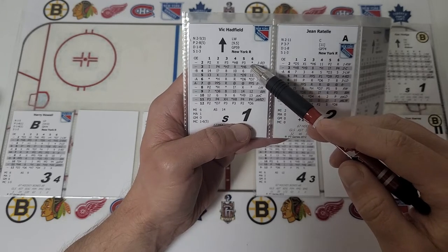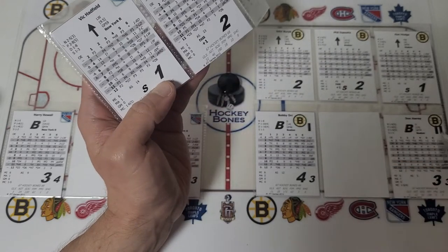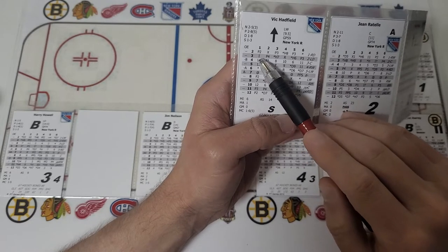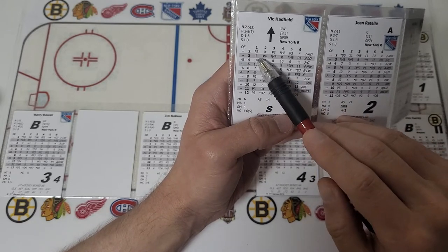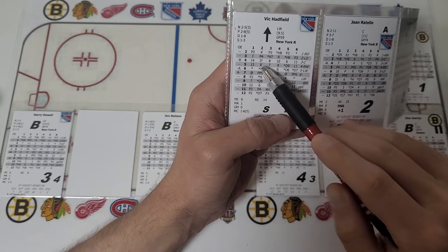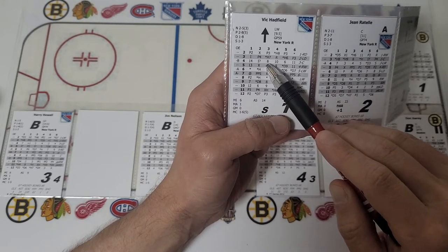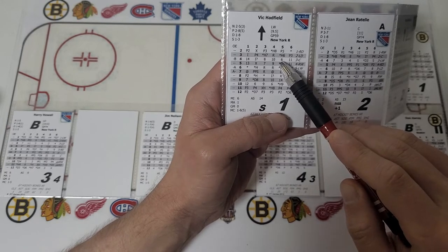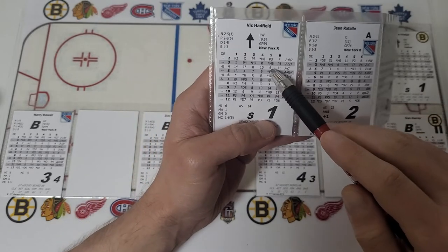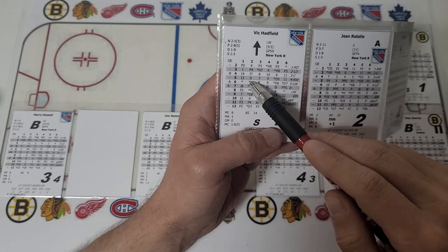H7 — not at home so it won't matter. This is a shot with a possible rebound automatically. H6 — not at home, won't matter. P3 — turned over again to the defense. The team defense doesn't factor in for these ones: the passing results just use the intimidation value, not the team defense. However, for certain number results, the team defense does apply: a blue die value of one and white dice adding up to four — that's 14 — much higher than six, so Hadfield has a shot. Eight is a shot, ten is a shot, six is adjusted down to five so that's still a shot, eleven and thirteen are shots.